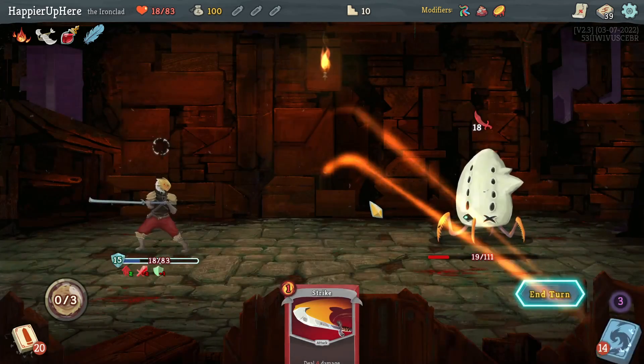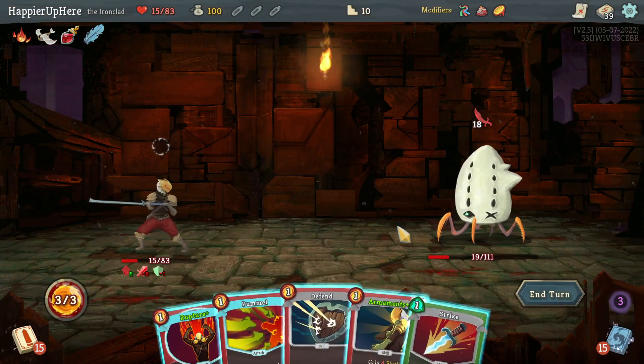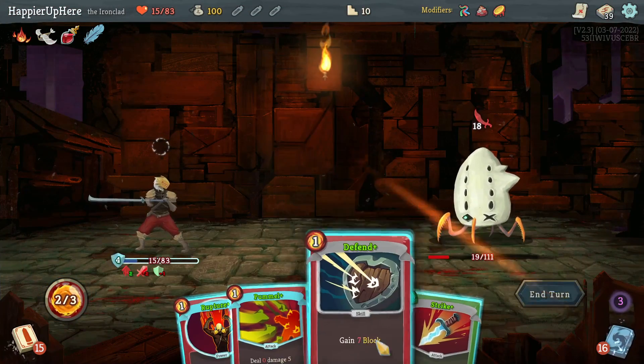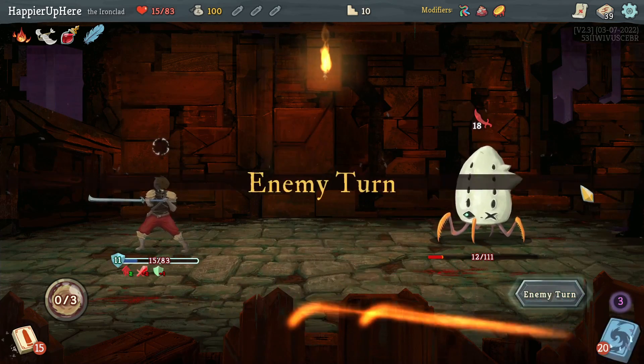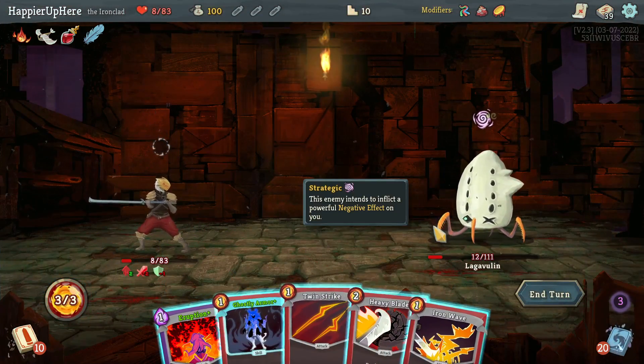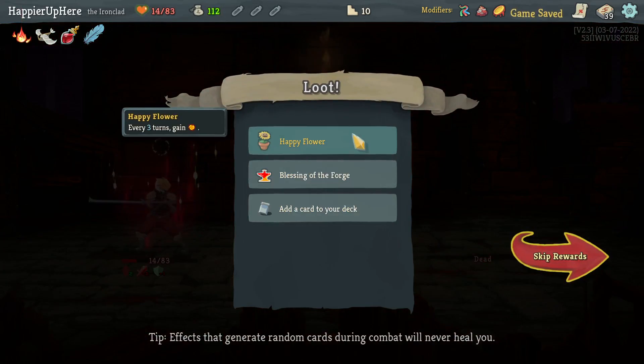I wonder if that was the wrong strategy — whether it was better to play Bash. Another 18. Armaments, Defend — at least I'm not dead, that's a pretty big thing. Pummel is already useless. I have to do Eruption — luckily I can kill that way.